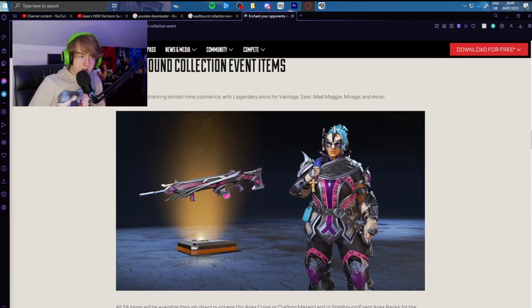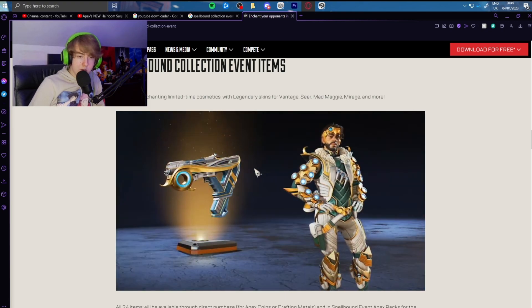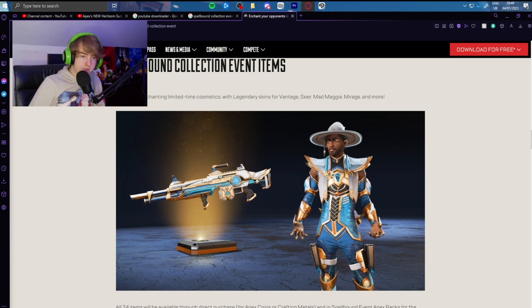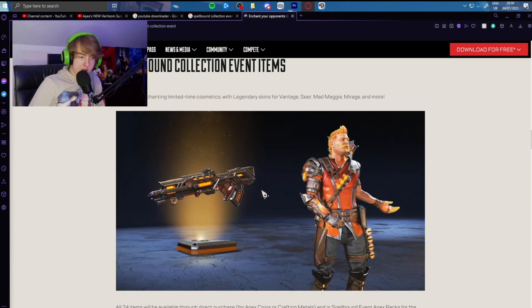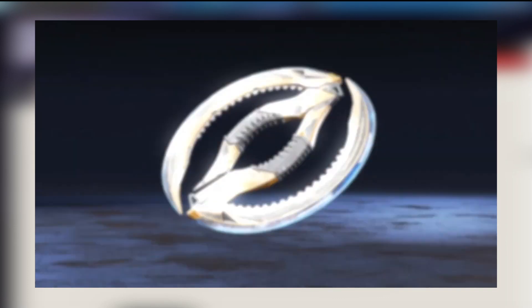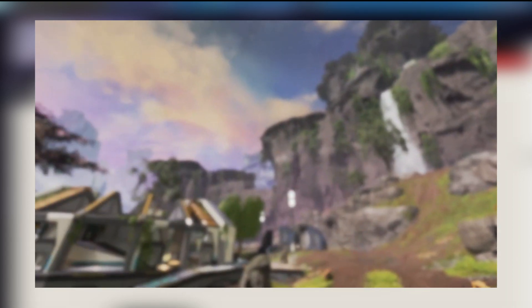Here are some of the Spellbound collection event items: Fuse has a weapon that matches with him, Mirage has a matching weapon, same with Seer and Maggie — it's a pretty sick skin. Vantage has a cool skin along with her gun. The Seer heirloom again looks really sick with some cool animations to it — it's really cool looking.